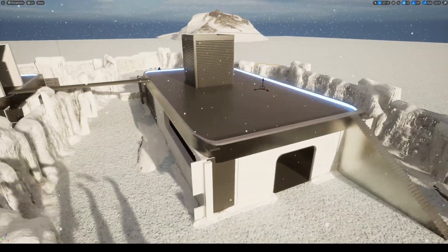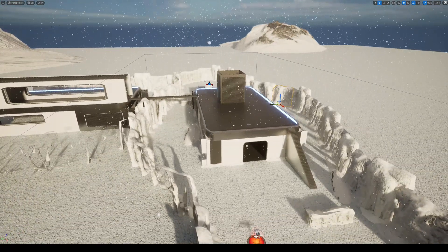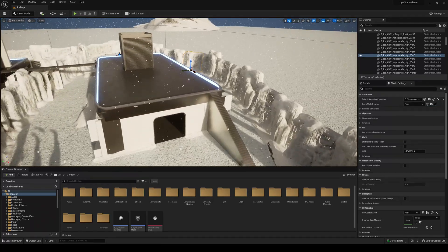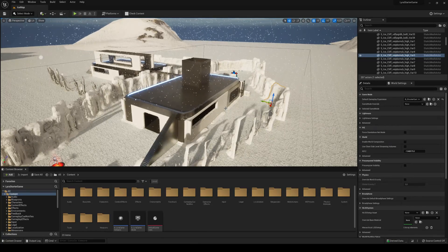You can build really cool levels for Lyra and literally just set the game mode. What I did was go into World Settings, set it to the Shooter Game Elimination mode, and then go ahead and create your world.